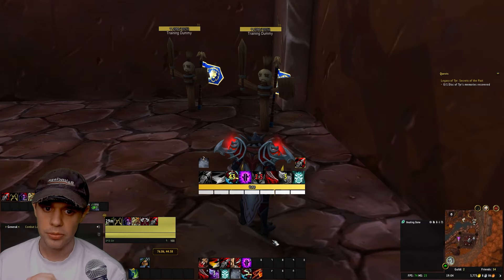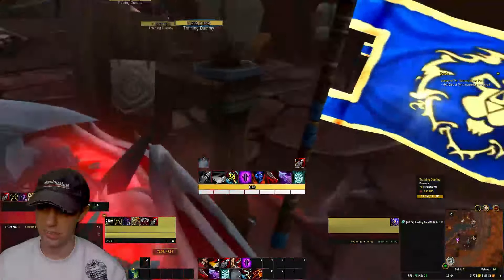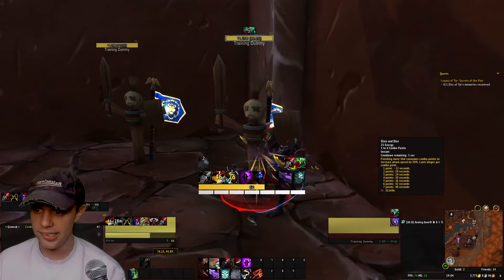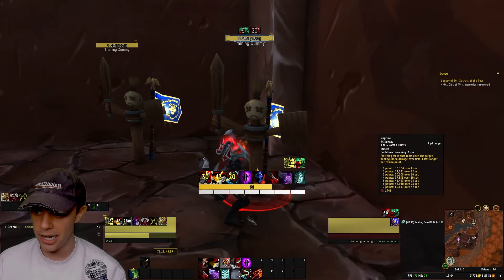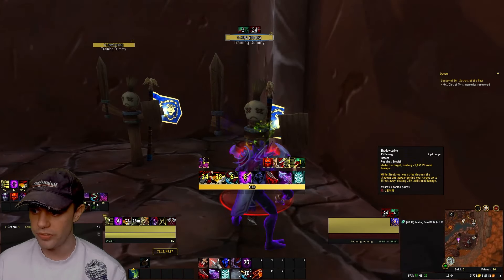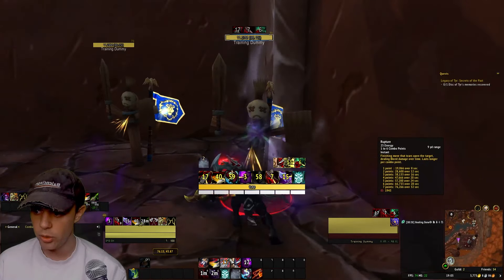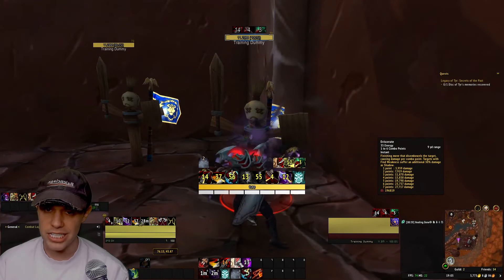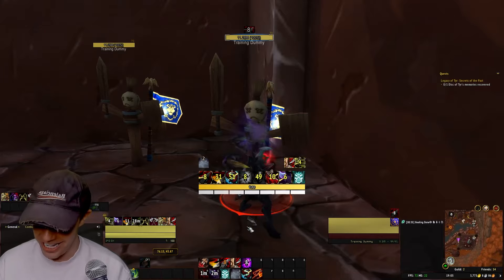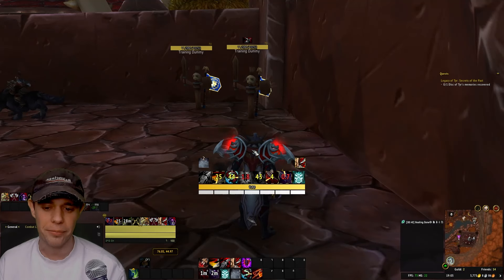Full single-target recap: when NOT in Shadow Dance, Backstab is your combo point generator — be behind the target for more damage. Keep Slice and Dice up as your first finisher, keep Rupture up as your second, and use Eviscerate as your filler spender. When you go into Shadow Dance, use it with Symbols of Death, use Backstab with Flagellation and Shadow Blades active, use Shadow Strike to get three stacks of Dance Macabre, then use Secret Technique as your finisher. Eviscerate is your filler spender outside of that.